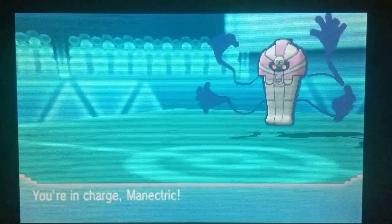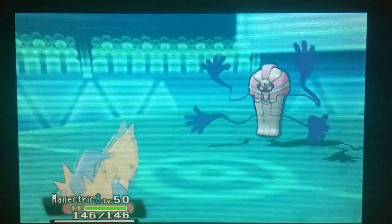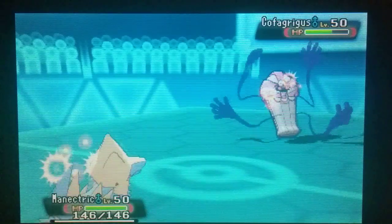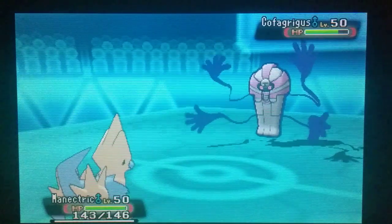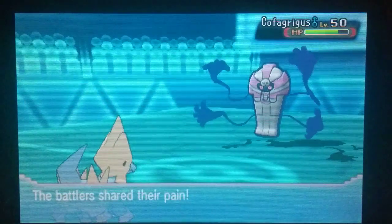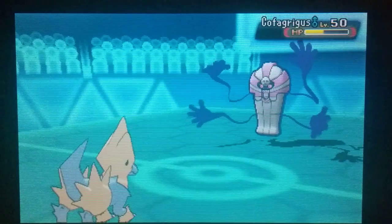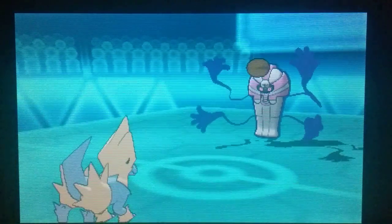We are going to go out into Manectric. Our Manectric does pack Hidden Power Dark, which is really handy for us. He does go for a Pain Split though, which is a great play on his part — it means he gets a little bit of HP back. We are going to go for Hidden Power Dark which will be super effective. We are maxed Special Attack so this should hurt. Yeah, even for non-STAB that hurts quite a bit.